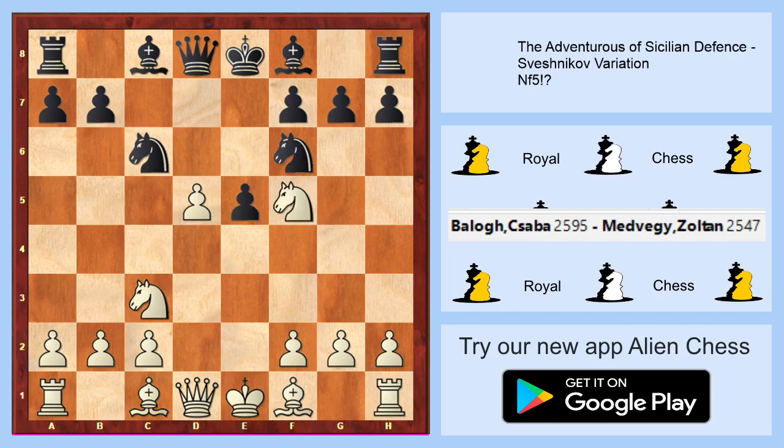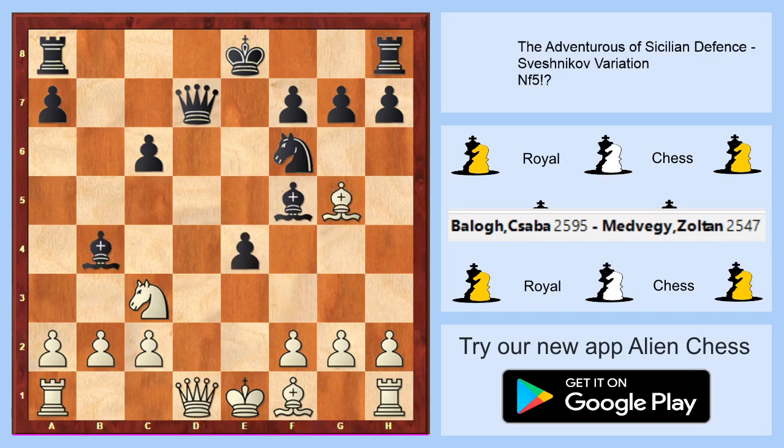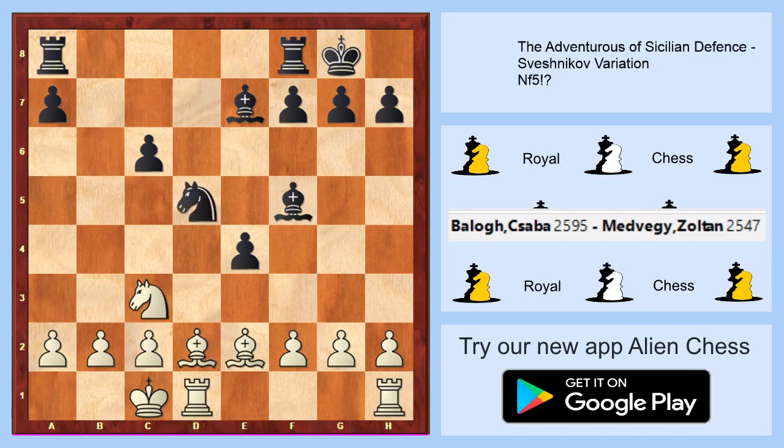We are going to f5, we will take on d5, c6 and to f3, to d7, e4. We are going to offer the exchange of queens. Black should go to b4, we will exchange queens because we wish to go to the endgame, and we are going back to d2. We have a really interesting endgame where everything comes down to black's bad pawn structure. It seems like black should have active minor pieces but it's only for a few moves.